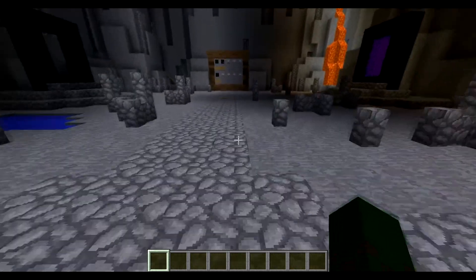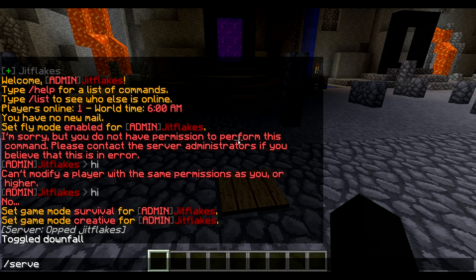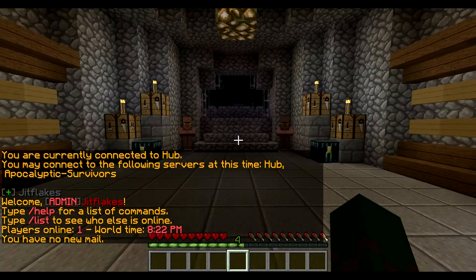Let's go ahead and jump into a game mode. If you want to join, you just go through the portals, or you can type /server and it'll pull up the servers you can join. Let's jump right into this game mode.